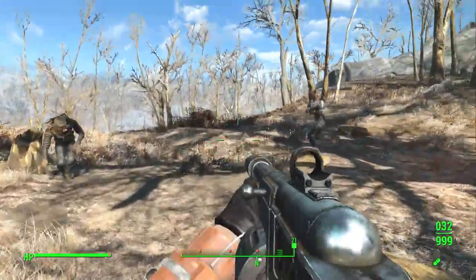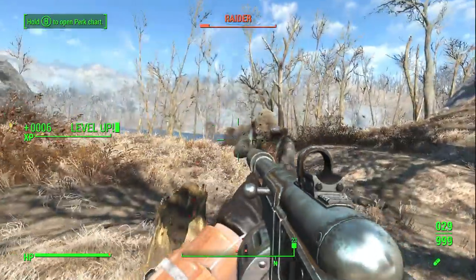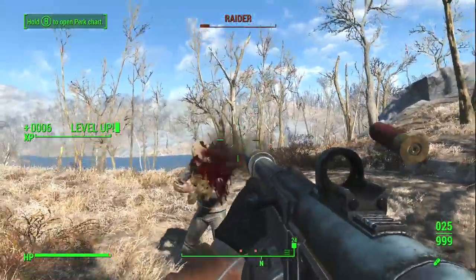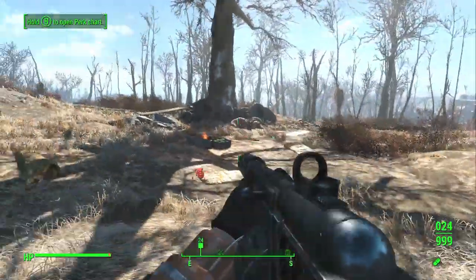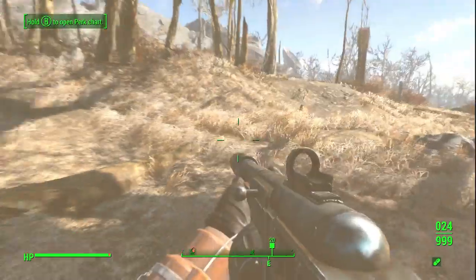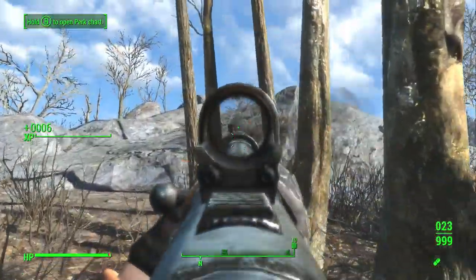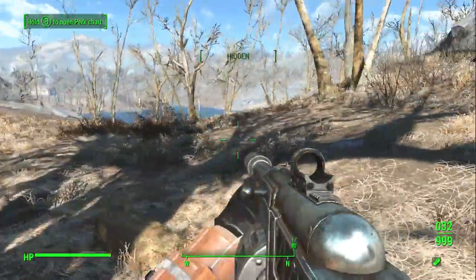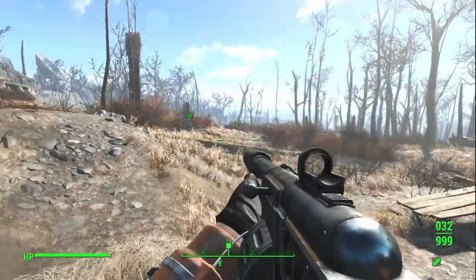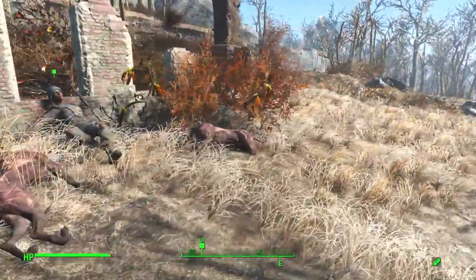In Fallout 3, we can visit a pre-war town complete with active users that act as townsfolk. Tranquility Lane was seeming so familiar but oddly off-putting — of course, it was the fever dream of a mad scientist. An experiment of sorts, or maybe even just a twisted form of entertainment, with Dr. Stanislaus Braun, the overseer of Vault 112, performing despicable acts to the dwellers and causing mischief in worlds of his own design.